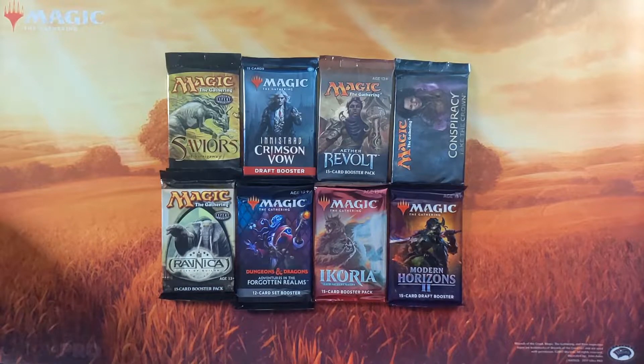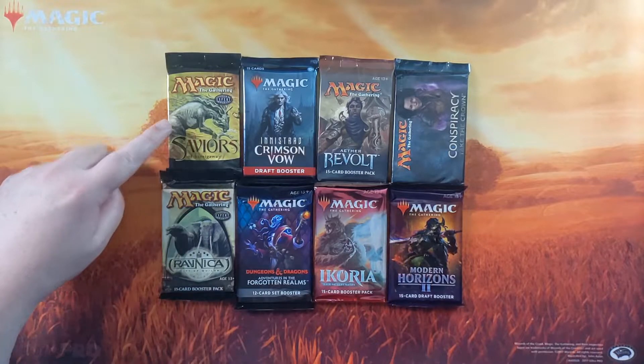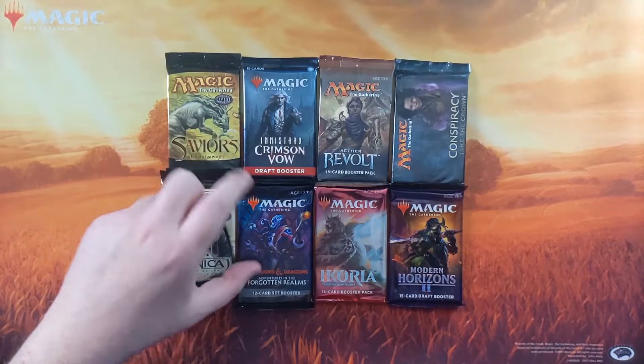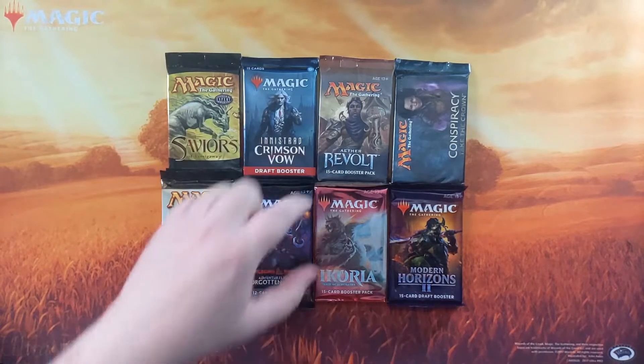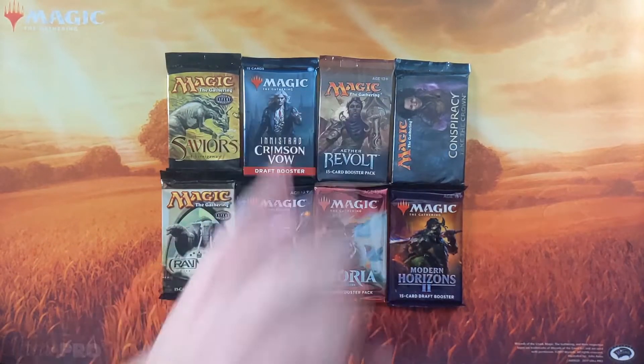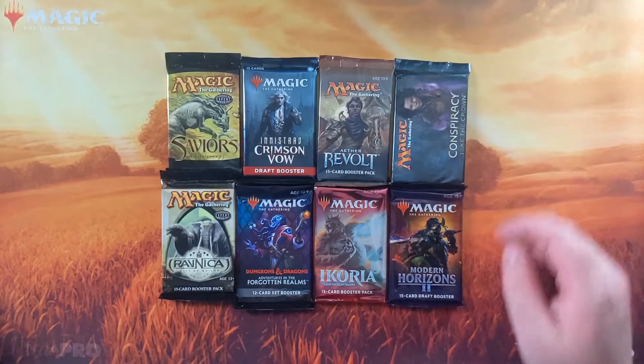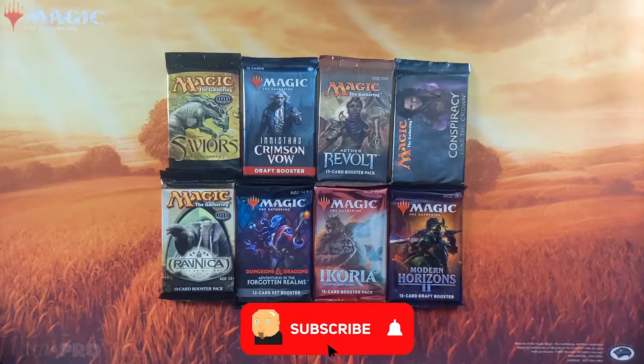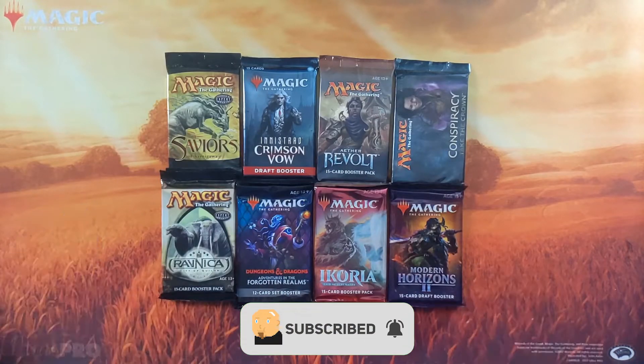We're back again with eight random packs of Magic the Gathering's history. We've got some wonderful sets here: Saviors of Kamigawa and Ravnica City of Guilds in our older slot, Crimson Vow and Dungeons and Dragons in our standard slot, Aether Revolt and Ikoria in our pioneer slot, and Conspiracy Take the Crown and Modern Horizons 2 in our supplementary set slot.